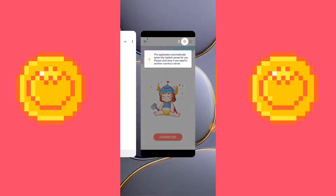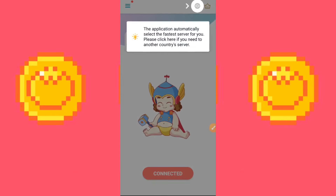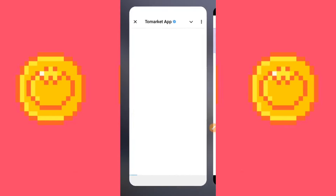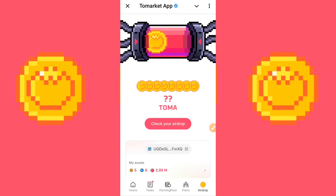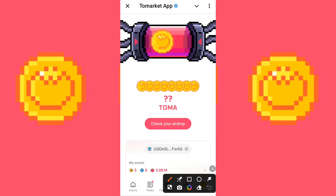Click OK and the VPN will automatically connect. As you can see, you're connected to the fastest server. Head back to your To Market app and the page will load up really fast. To check your airdrop you can click the pink button that says 'Check your airdrop,' but first we're going to click on 'View TGE Roadmap.'